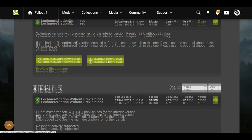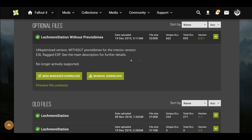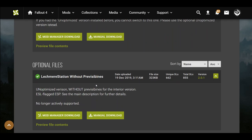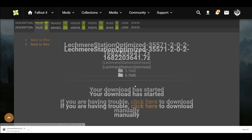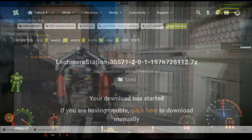Before jumping in, there are two different versions of the mod files. One is ESL-flagged and optimized and will receive all updates, while the other is unoptimized, will not receive updates, and doesn't have pre-vis binds for the interior. I have no idea what the practical difference is between these two, but I'm going to take the one without pre-vis binds — this one.